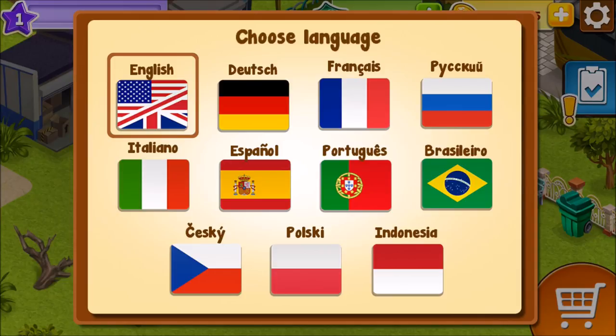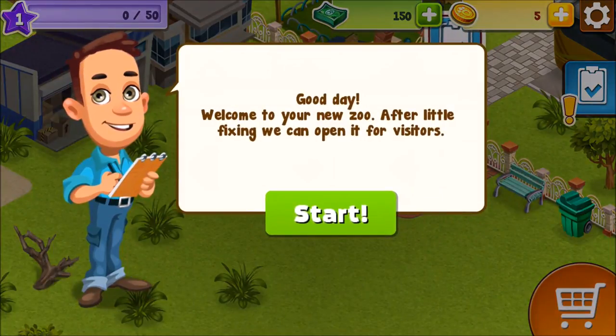We can use the DNA to create new animals, breed them — very cool. And then of course we got visitors, guests coming to our park, which we will take care of and tend to their needs, just like Roller Coaster Tycoon — that's why. And yeah, let's start right away. English, good. 'Welcome to a new zoo. After a little fixing we can open it for visitors.'